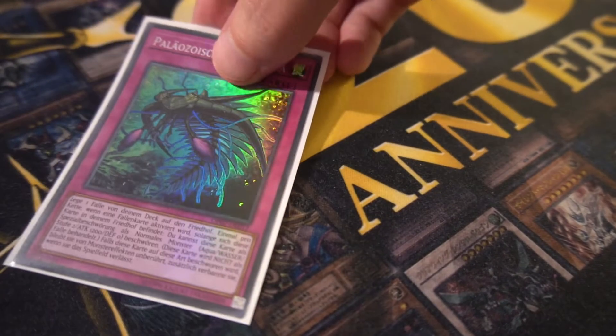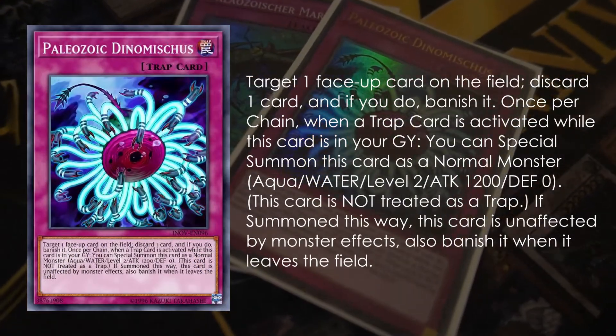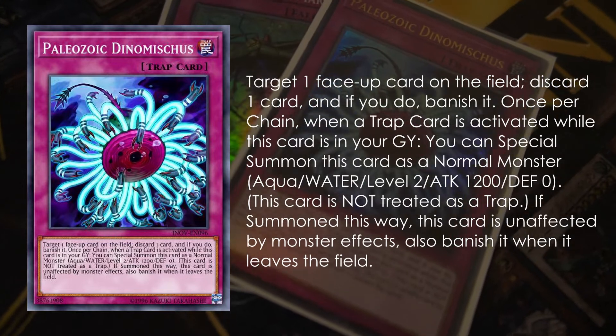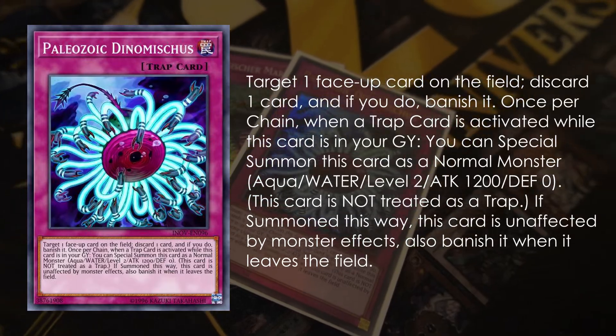Paleozoic cards in general — but specifically Paleozoic Dinomischus — have this neat effect where they can special summon themselves from the graveyard when a Trap Card is activated. If you're a Paleozoic player from back in the day you would never forget this, but if you're like me and you only know this card from being splashed into Buster Bladers or Shaddolls, you keep forgetting that this effect exists. This is going to be free link material — you can make a Black Luster Soldier link monster or go into a Link Spider and then Anaconda. Really important to know about and makes the difference between winning or losing a game.